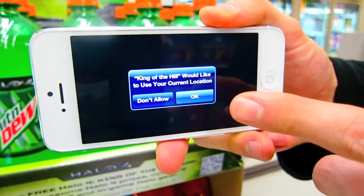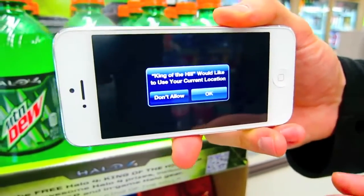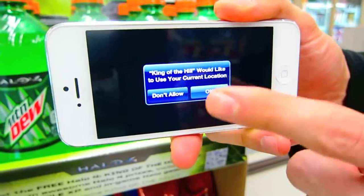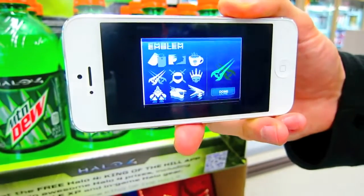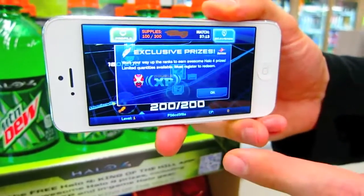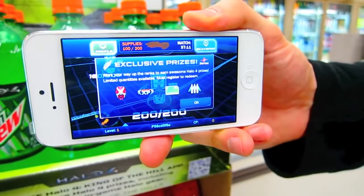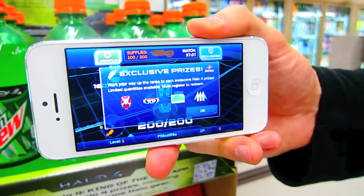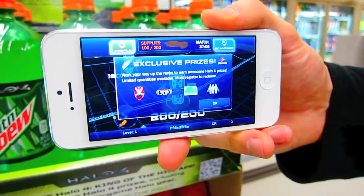Now make sure you've got your location services turned on, because this being a location-based augmented reality application, if you don't have those turned on, you can't play the game. Here you have some tutorial walking you through how to play the game. Here's an example of what the four prizes are for the U.S. There are different prizes for Canada, so make sure you pick your country correctly.